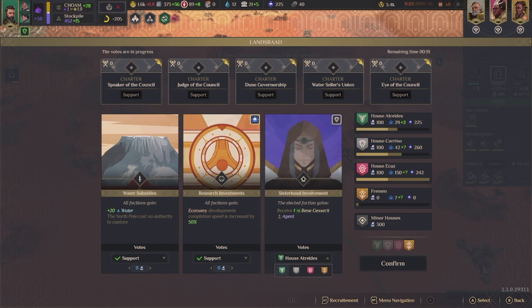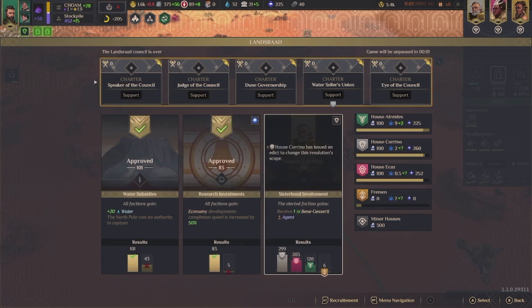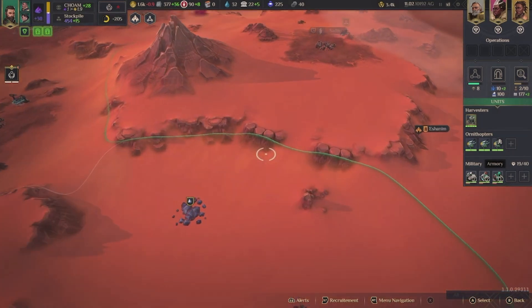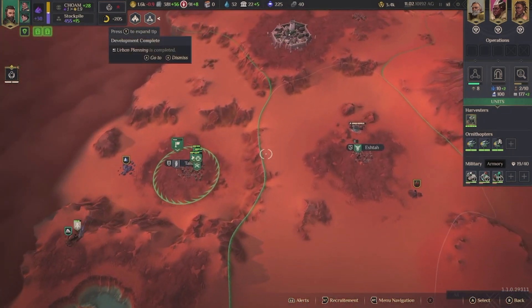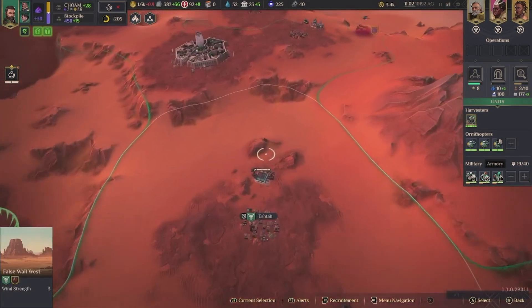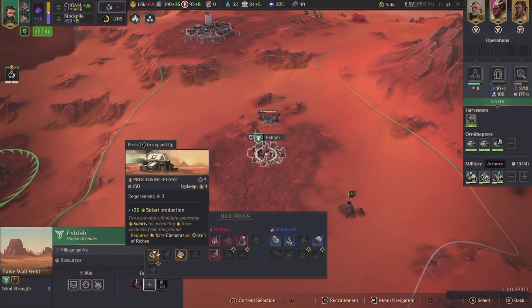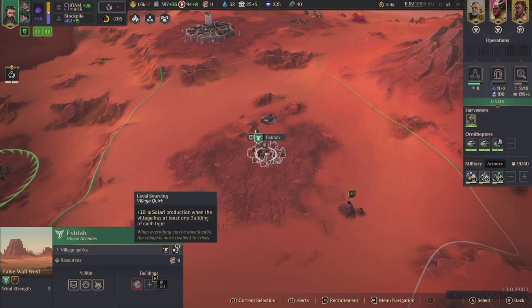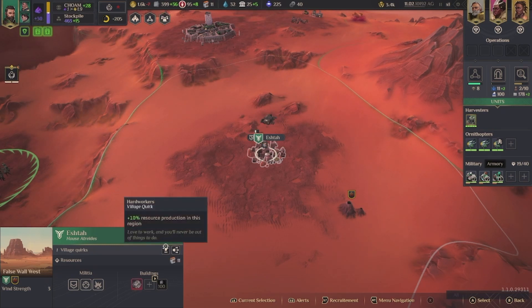Oh my gosh, he has so much — 130 influence. Why does he have so much? Look at that! Oh, what — House Carino! Oh my goodness. Well, he gets an extra agent now. And I'm over here just pounding kittens. One building of each type.